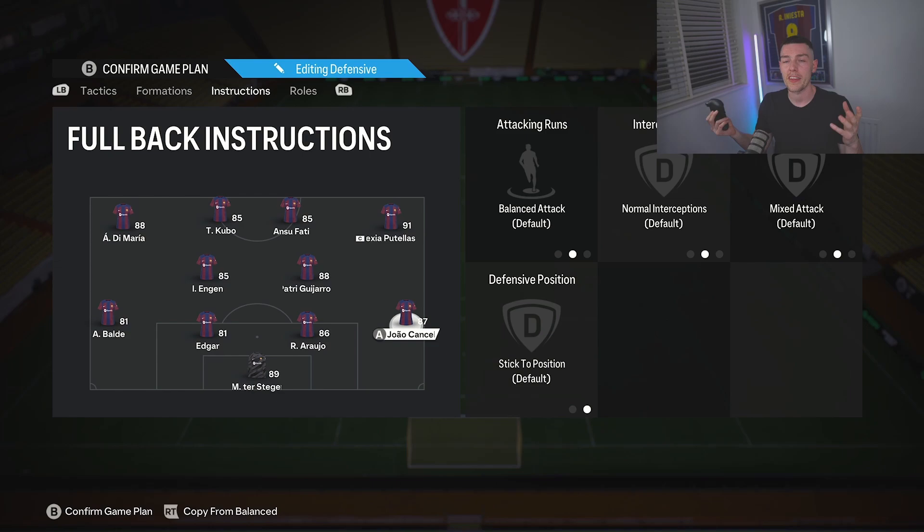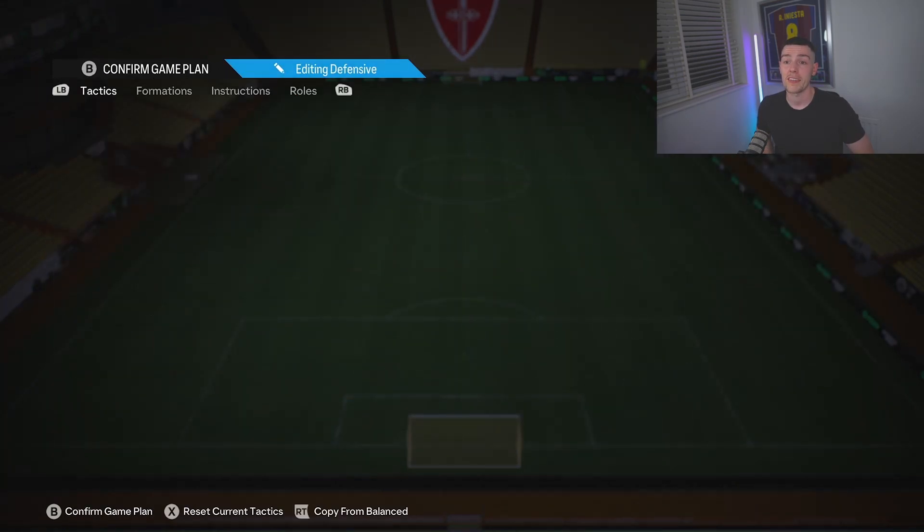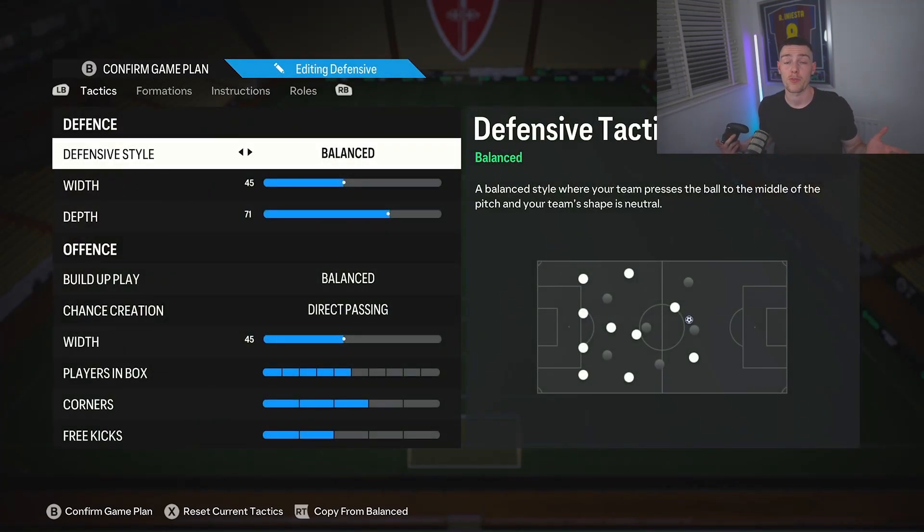And that is the 4-2-4. We've been using it from the start, but traditionally it's a formation I go into when I'm losing. It's really nice if you want to play the entire game with it — your players' stamina doesn't get killed. And if you're losing, it's the best formation to press with. It's like a 4-2-4 but a 4-4-2, but super aggressive. Let's jump into some gameplay.